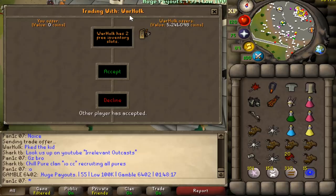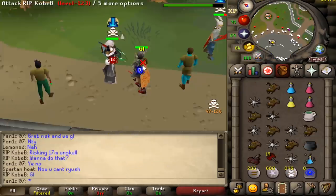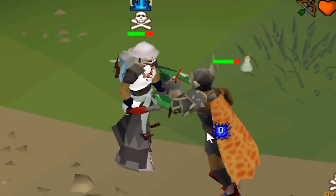We're getting a 5.2 mil donation from our boy War Hulk - he just PK'd someone in max, congrats bro and thanks heaps, appreciate it. We're gonna fight with this lad - he's risking about 17 mil and I'm not risking anything near that, but he doesn't have to know.